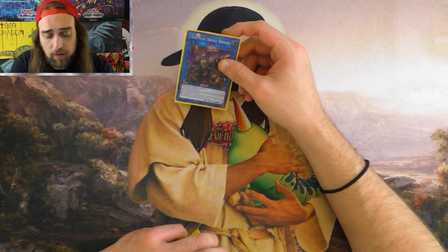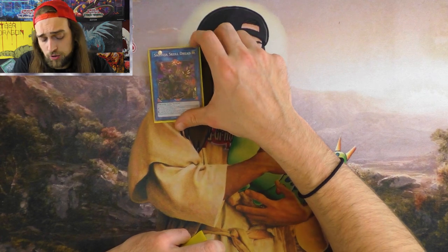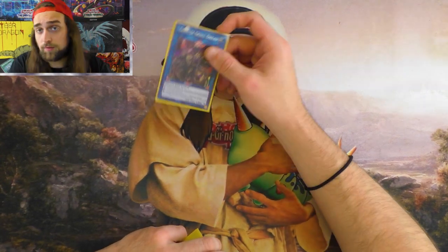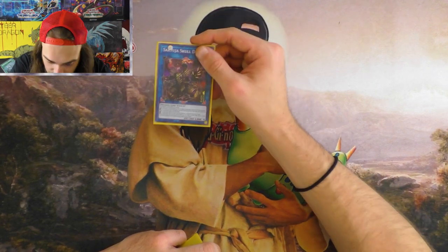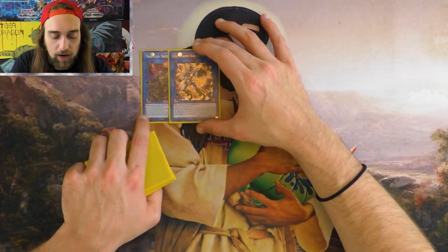Skull Dread — speaking of fixing hands — will let you draw four cards, put back three, and it also gives you an extra special summon. This card I like a lot. You can combo off it with a Borel load. I really like fixing hands; Skull Dread is just too good to cut. Needle Fiber enables your combo with Link Cross and all that — special summons another Satellite Synchron from deck, then you use Needle Fiber to make Link Cross, summon your two tokens, make Marcher — you know the combo.